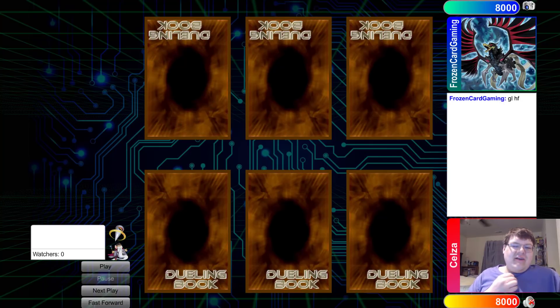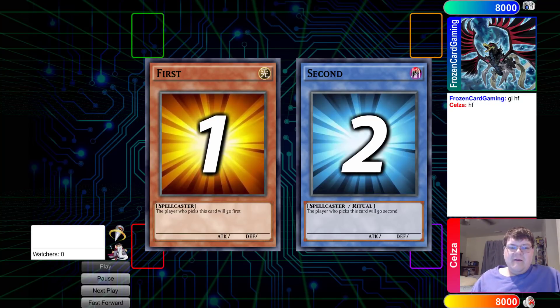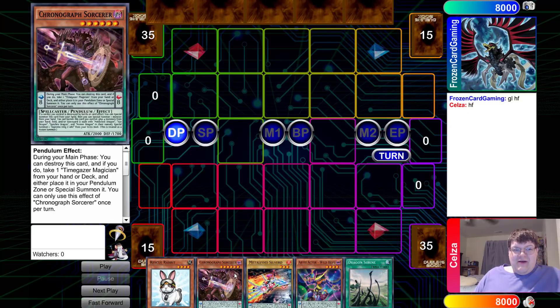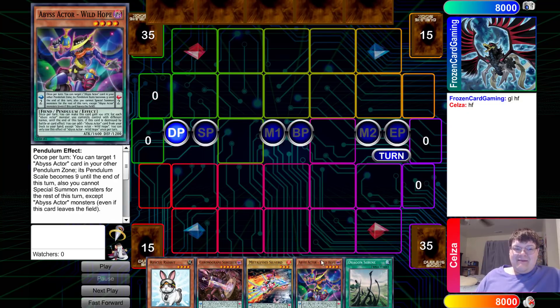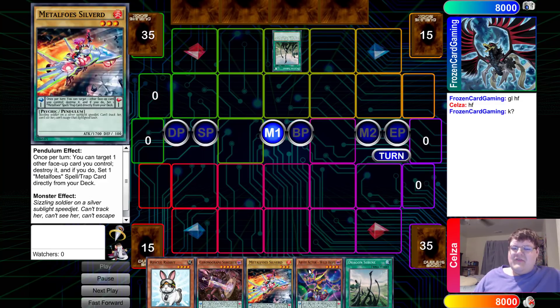We need to warm up the old feature match grind over here. We're going to be looking at Celsa vs. Frozen Card Gaming from this month's Zodiac Tournament. This was actually a pretty cool feature match, getting the chance to give back to our roots and get a little bit more of older Yu-Gi-Oh! What we're going to be looking at here is Abyss Actor Metal Foe Chronograph deck. There's a lot of things going on in this deck, and I wanted to feature this just because what Celsa was playing seemed so damn interesting to me.